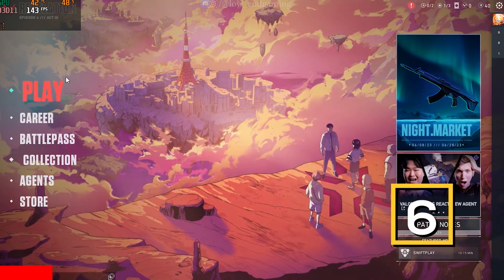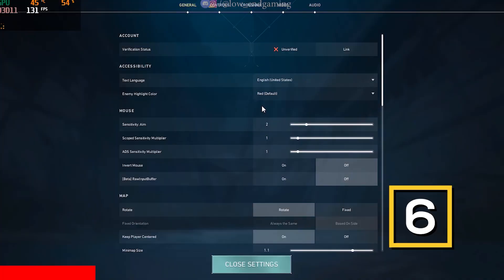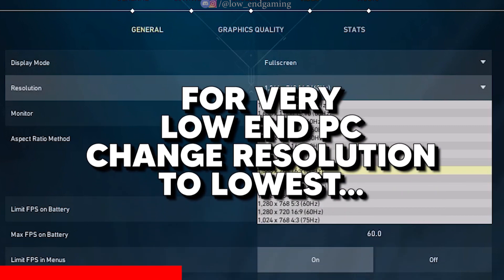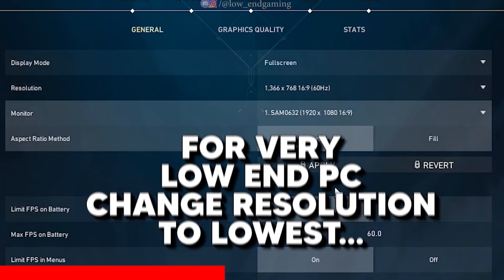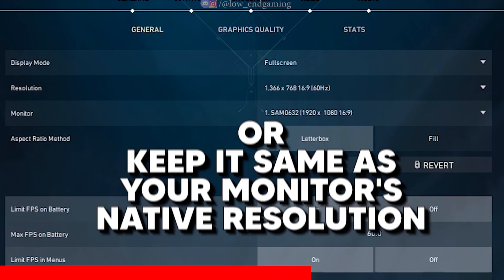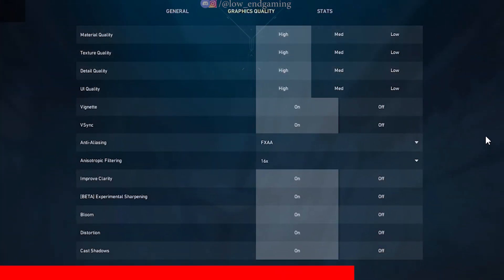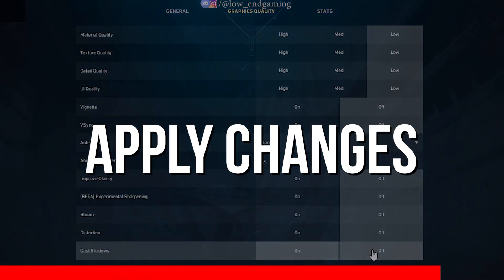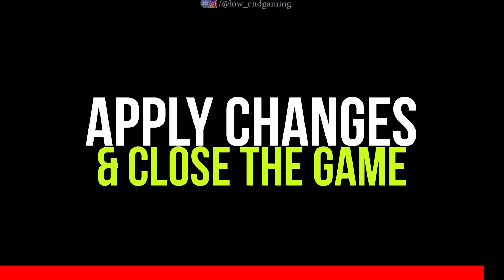Now open your game and go to Settings. In Video, go to General. Set your resolution of your choice — if you have a very low-end PC then change it to the lowest possible available, or just change it to your monitor's native resolution. In Graphics Quality, change all the settings to the lowest possible and disable all other effect settings. Apply the settings and close the game.